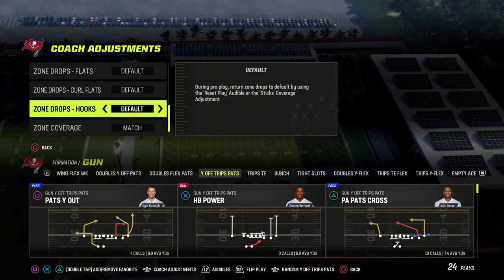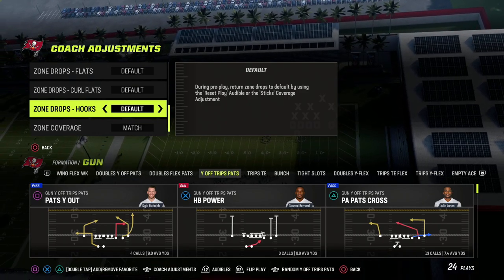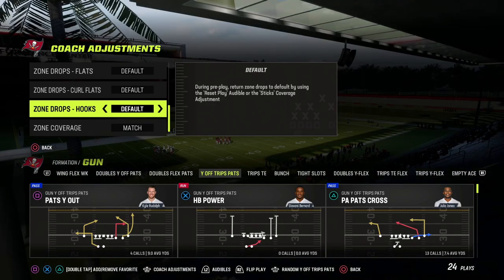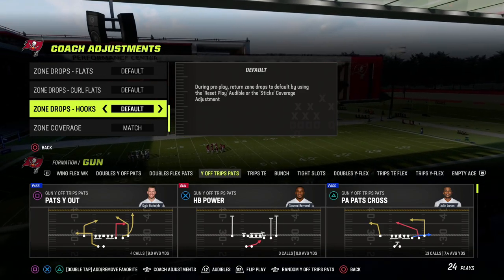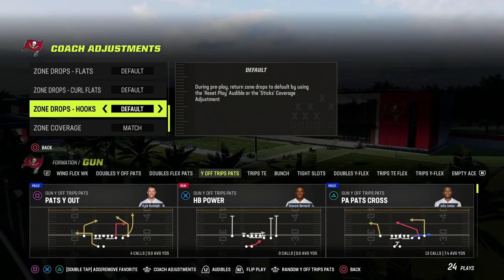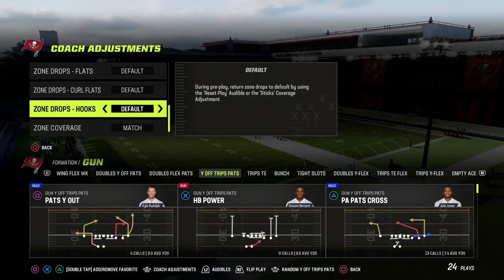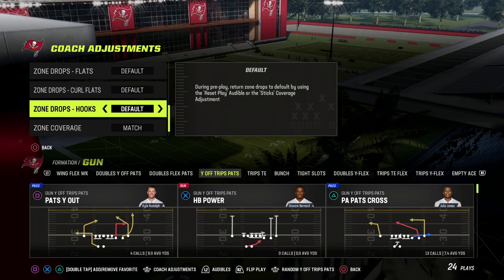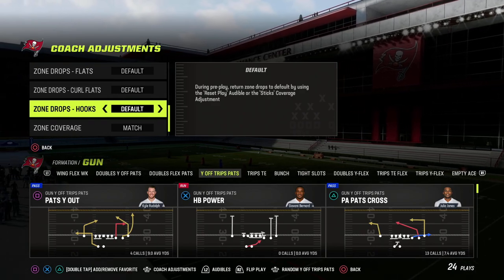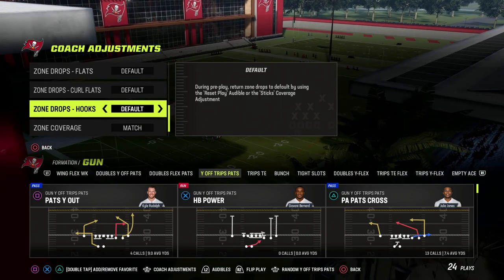The third type of coverage is zone man-to-man pattern match — based on the route distribution, you adapt your coverage accordingly. The beauty of match coverage is that these are typically split-field coverages, meaning you divide the field at the center. Everything on the right side plays one way and everything on the left plays another, so by learning match coverages you can effectively run a plethora of coverages.